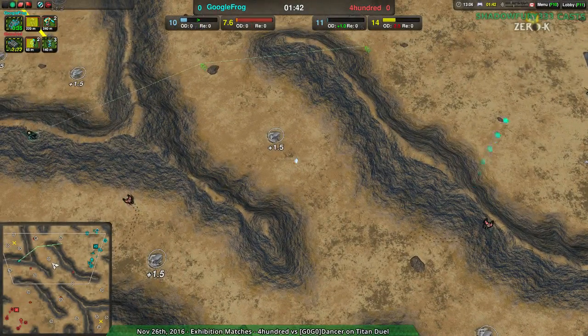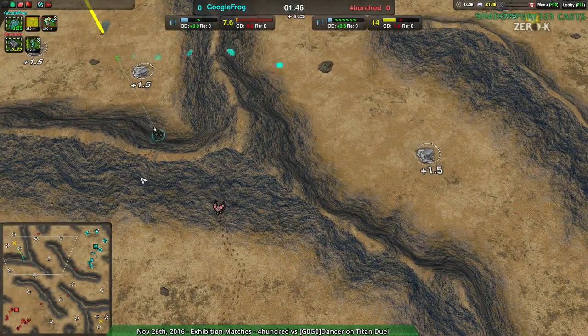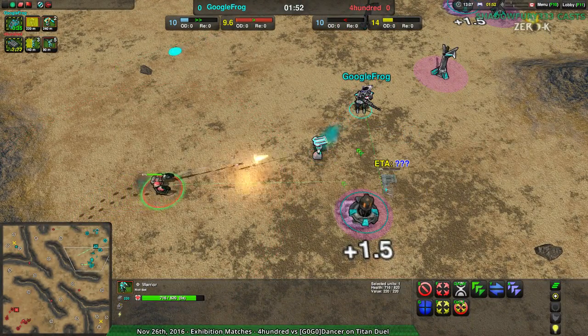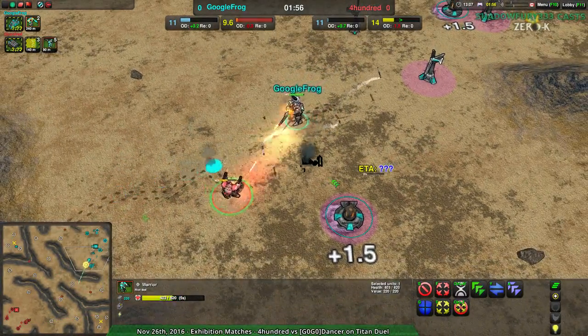After those early Warriors, 400 is actually going for a bit of extra raiding or Glaives for scouting. Early Warrior is interesting — it came up a while ago but hasn't really been used much. It's not a bad early assault force; it's just a little bit expensive and a little slow. But on a map like this, who cares? This is a tiny map.